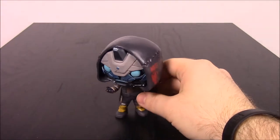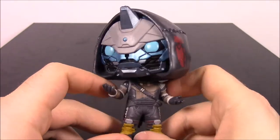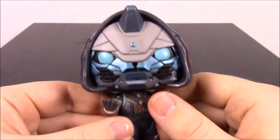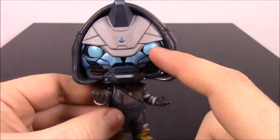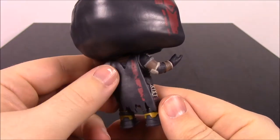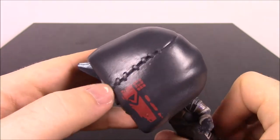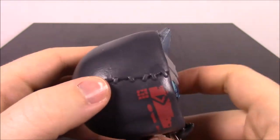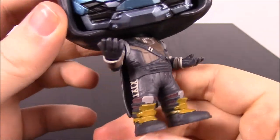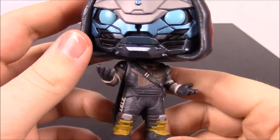First up we have Cayde-6, who is one of the most popular characters in the Destiny game. He's kind of funny and he's voiced by Nathan Fillion, so he's kind of a fan favorite. You can see the blue on his face with all this blue design — his eyes and his face mask — then he has his horn on top of his head. He has a cloak with a tattered cape and hood. Then his outfit looks like leather with armored boots.